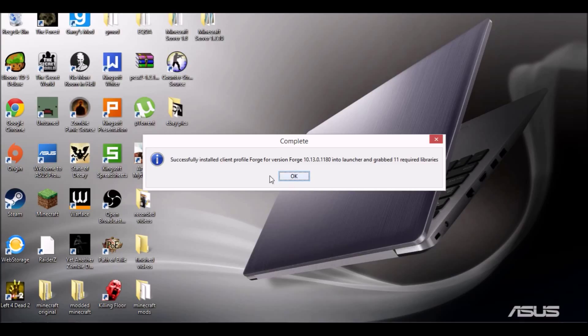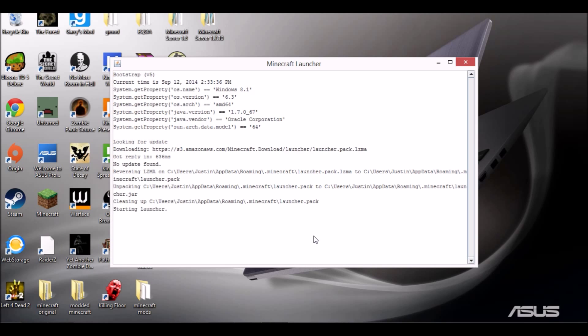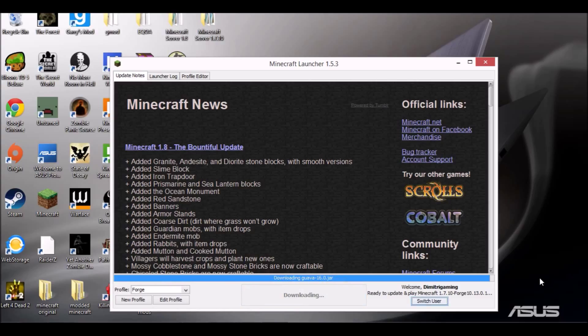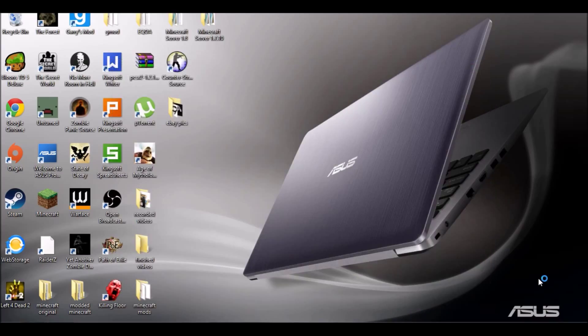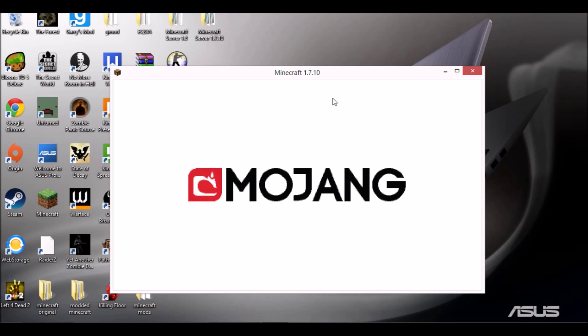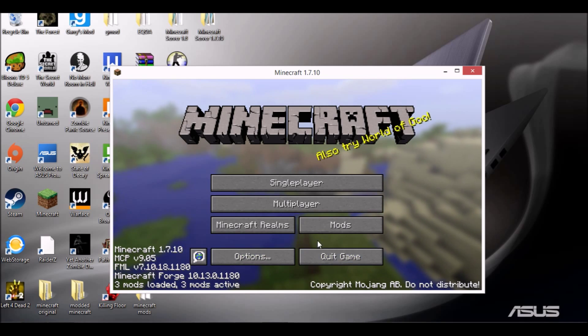Alright, I'm back and it's finished loading. We're gonna click on Minecraft again, load it up — it should take a lot less time than before. Click on your profile, select Forge, and press Play. It'll load up and update Minecraft Forge. Once it's done, it says we have three mods loaded and active.